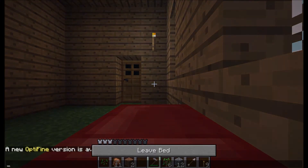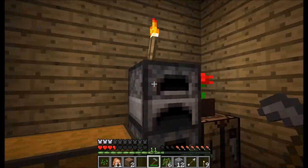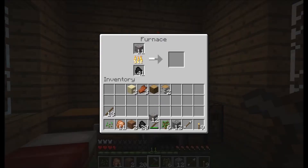I can use a bed. Let's start smelting. Give me some of that — plenty in there. Let's split it up, make this a little quicker.